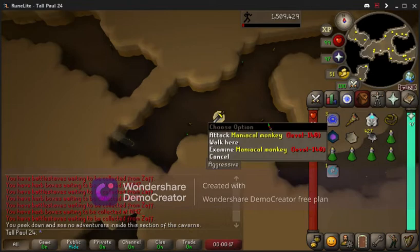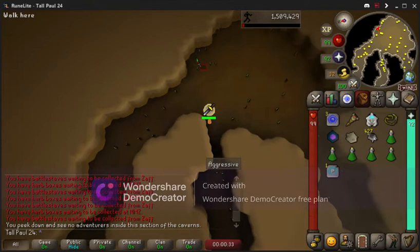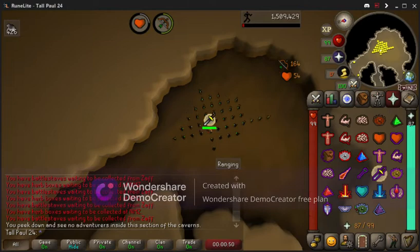We're pretty much going to be running east as far as we can and bringing as many Maniacal Monkeys along the way as we can, just to stack them up and have the best DPS. Make sure once again you have your headgear or an illumination item, because if you don't have it you will start getting hit automatically by threes and you'll end up dying and losing all of your chinchompas. Now we're equipping our chinchompas and turning on Rigour so we can do the most DPS.